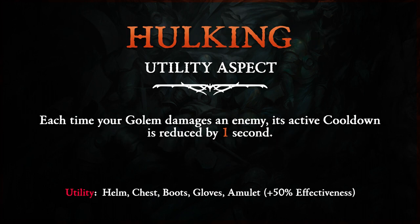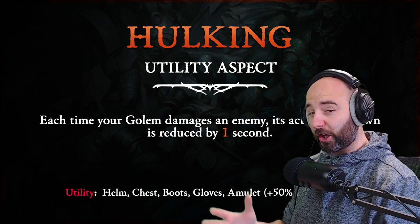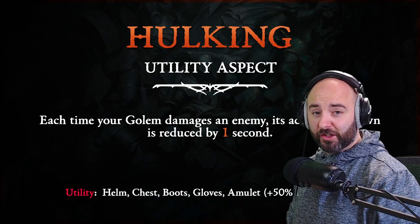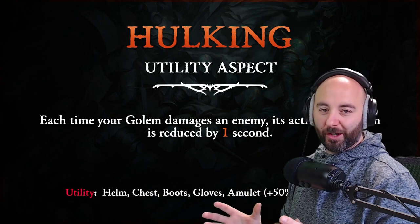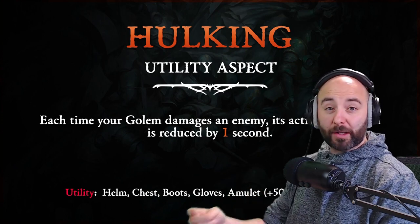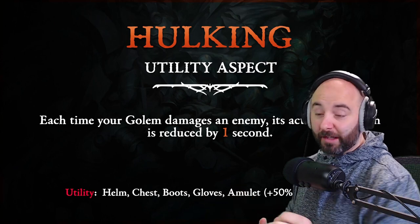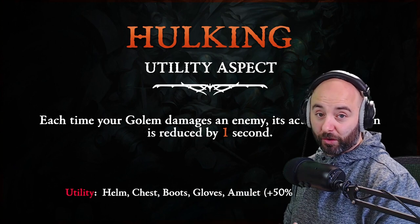Hulking Utility Aspect: Each time your Golem damages an enemy, its active cooldown is reduced by one second. This sounds like a quality of life choice for the Necromancer. I imagine the Golem is going to be a very vital part of the Summoner Necromancer's package. Imagine you've got this whole army spawned up and your Golem dies - then quickly your Skeletons start to fall behind it. It'd be nice to have an aspect like Hulking so you can immediately summon up another Golem and get right back to beating down your current target.